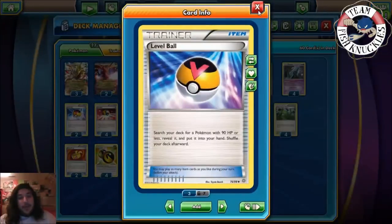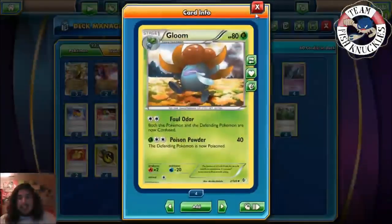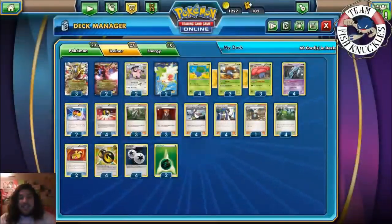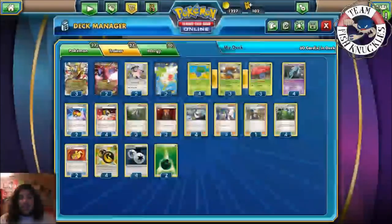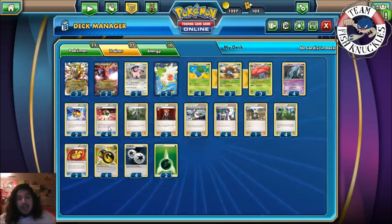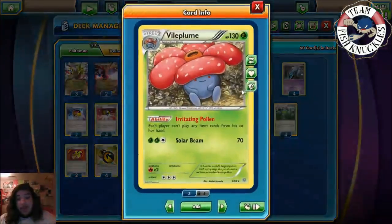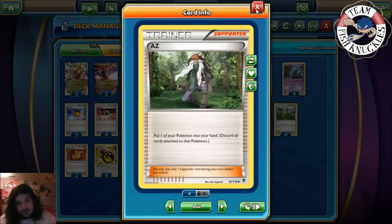We play four Unown — I might swap this out, it's still an early stage for this deck. You discard it and draw a card if it's on the bench, just to help you set up a little. We play two Level Balls to search your deck for Pokemon with 90 HP or less — basically to get you the Oddish and Gloom. We play four Ultra Balls to search any Pokemon. Everyone else has over 90 HP: Miltank 100, Shaymin 110, Hydreigon around 180, and Giratina 170.